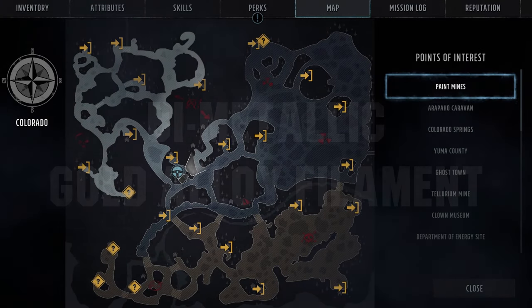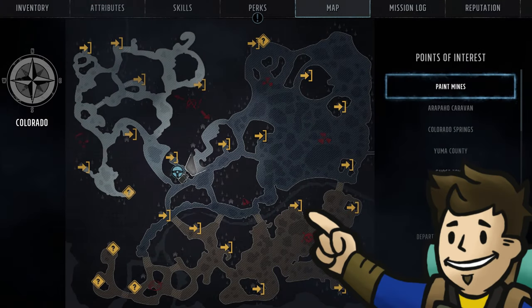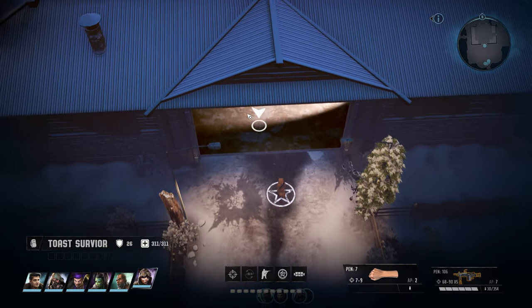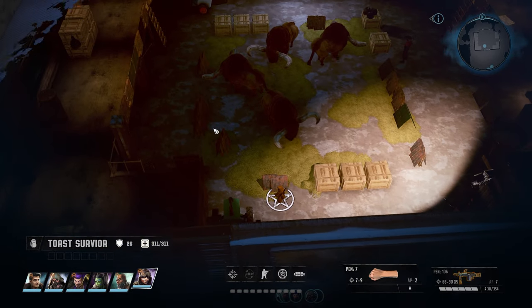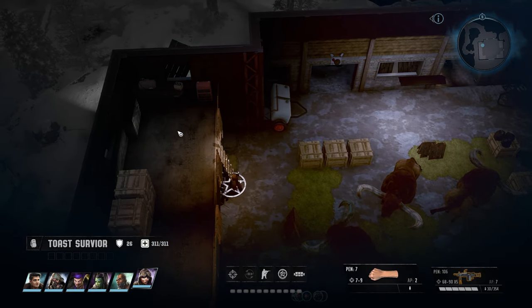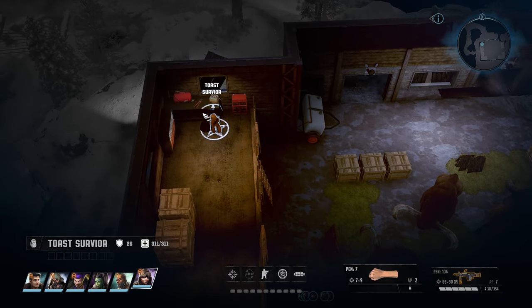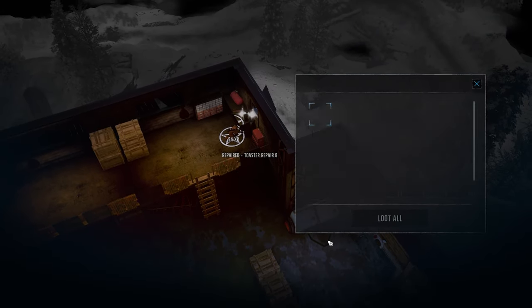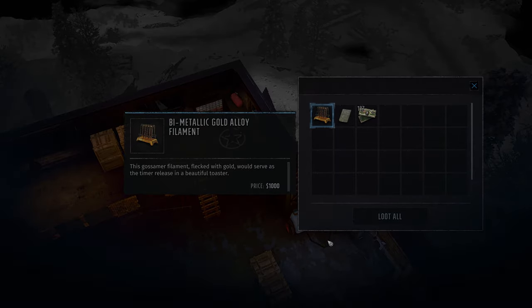The final location for the last golden toaster part is at the Knox Bison Ranch, a distance south of the Paint Mines. If it is your first time at the Knox Bison Ranch, there will be some trouble the ranchers will ask you to deal with ahead of time. But after you finish that up, the level six toaster here will be in the loft of the main barn. Simply climb up and repair the toaster with your level six skill, and you will retrieve the bimetallic gold alloy filament.